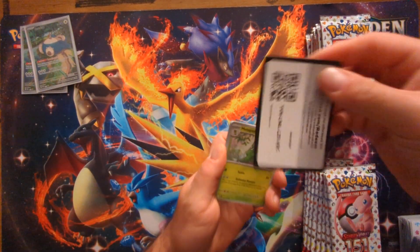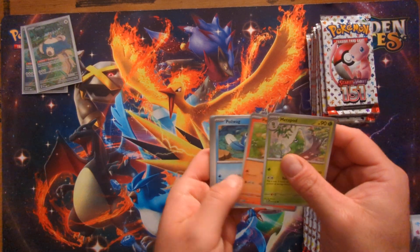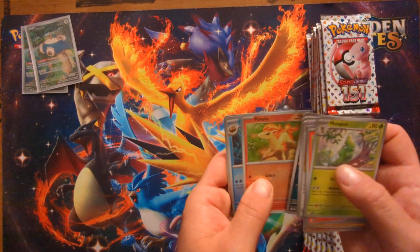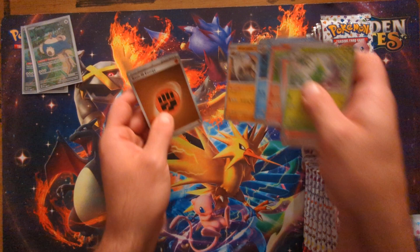Alright, code card — Metapod, Ponyta, Poliwag, Pikachu, Ride On, Nidorino, reverse Ponyta, reverse Omanyte, and Kabutops holo.